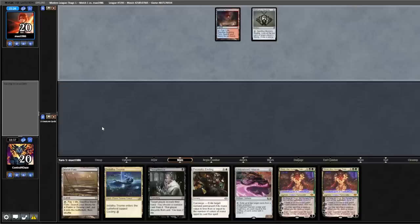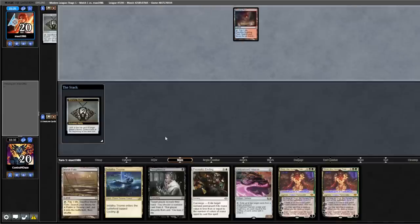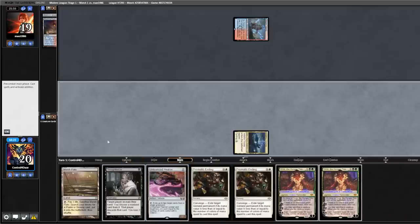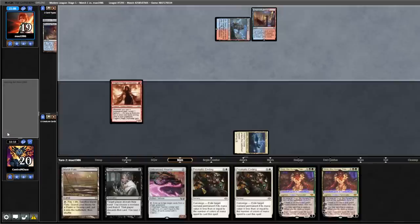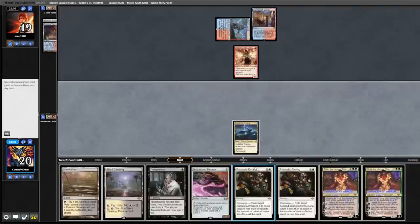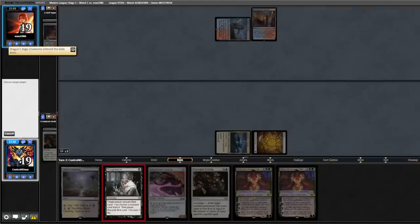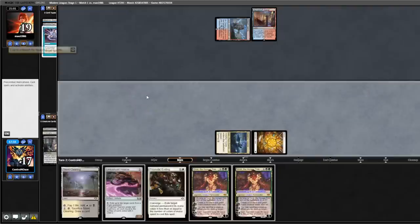Opponent casts Tarn, Bobble, looks at their top card, fetch. Our turn — draw our second land. We're going to play our tap land, pass back. Opponent plays Spire Bluff, Dragon's Rage, back to us. Play out Marsh Flats, fetch a Basic Plains, and we're going to Thoughtseize — we'll take the Counterspell. Pass back.